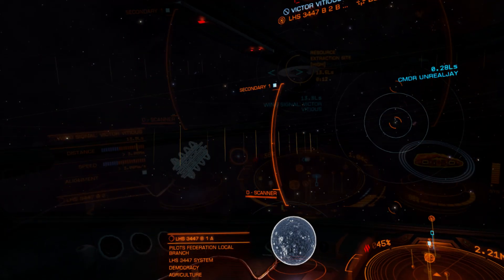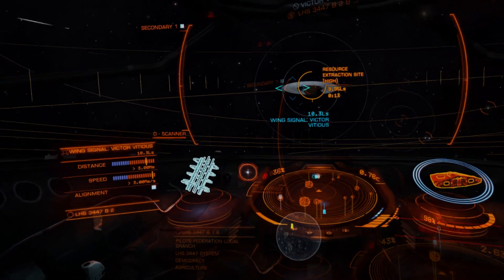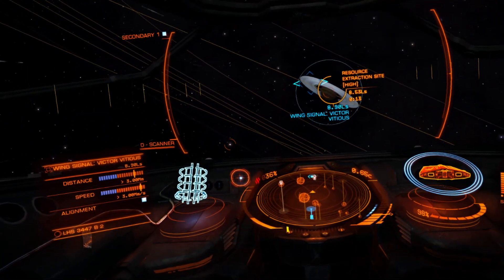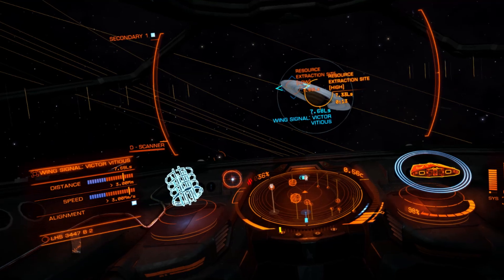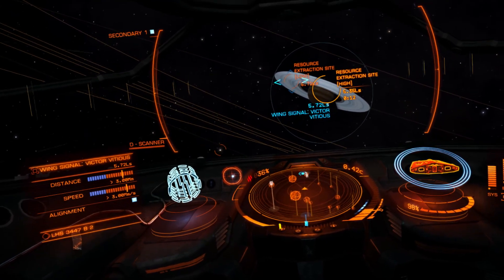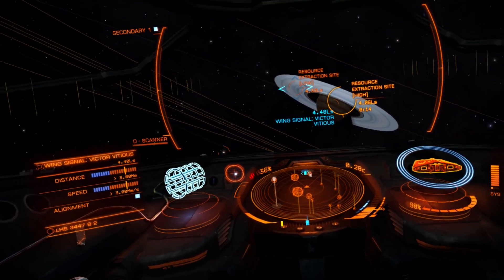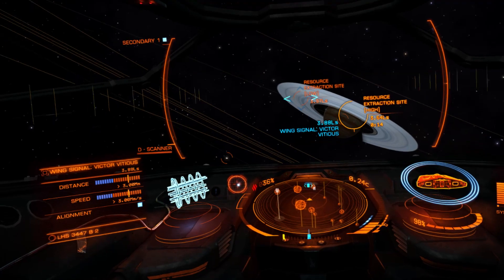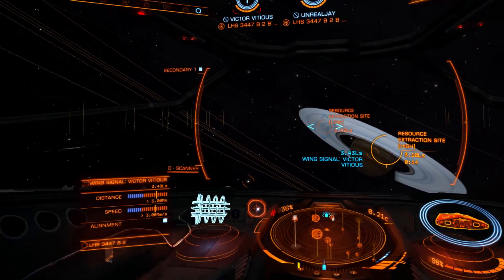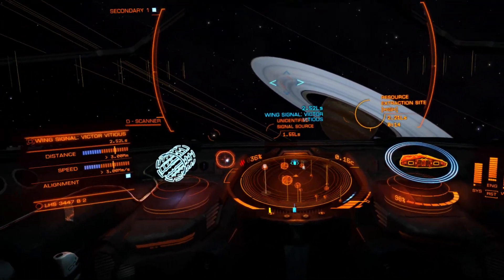Yeah, we're taking him to the resource site — that's where the mining stuff is on the asteroid belt. Yeah, I'm looking for wanted targets right here. Did you drop right with me? No, he's still in supercruise. Yeah, do you have us nav locked? Yeah, I have Victor nav locked. We should drop — there's no more wanted ships left. I didn't kill anything, I swear. There are some authorities on route.